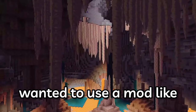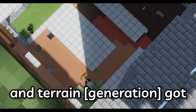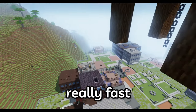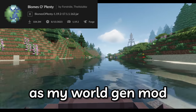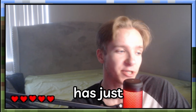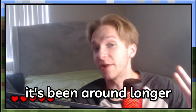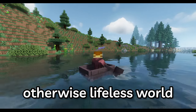I really wanted to use a mod like Terralith or Tectonic, but when I started adding in all the structure mods, the mob spawning and terrain got really funky, really fast. So instead of going too crazy, I opted for Biomes Aplenty as my world gen mod. I would have used Oh The Biomes You'll Go, but Biomes Aplenty has more compatibility simply because it's been around longer, and it still adds some very nice variety and color to an otherwise lifeless world.